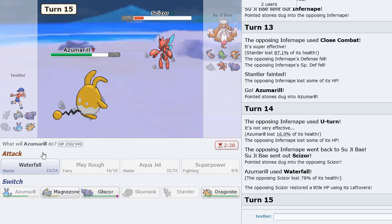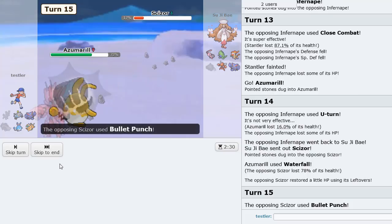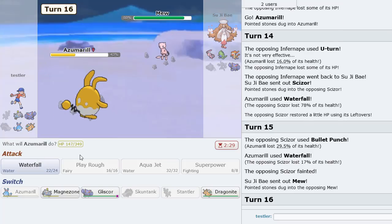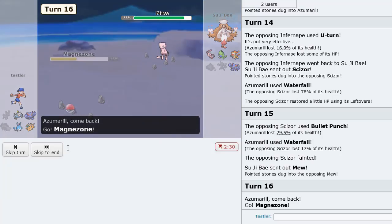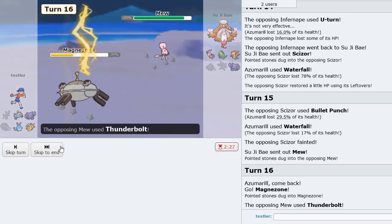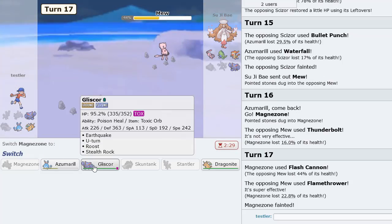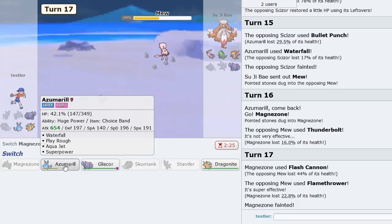Scizor is in — this should get two-hit KO'd. If he wants to Bullet Punch he can. Mew is in — I'm not sure what this is going to do. Maybe go Magnezone just to see what he wants to try. He's going to Thunderbolt — okay, we want damage on this thing. He's got Thunderbolt, Flamethrower, probably Ice Beam as well. How do we win this game?